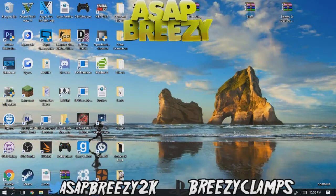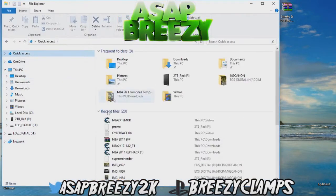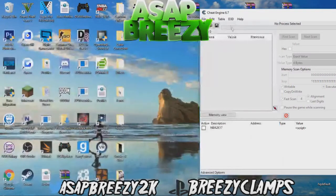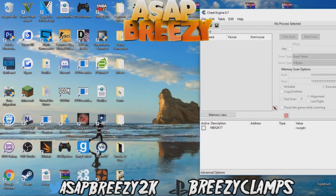If you are on PC right now, go ahead and follow along. The things you will be needing today is this cheat table — I will leave it in the description right here. Let's go ahead and open it up. The tutorial starts right now for the invisible MyPlayer glitch.